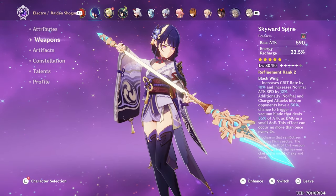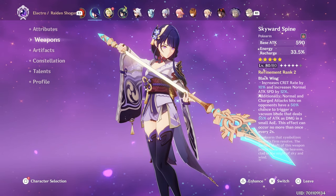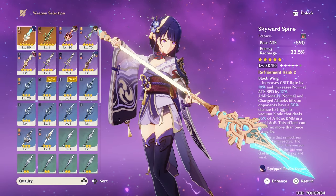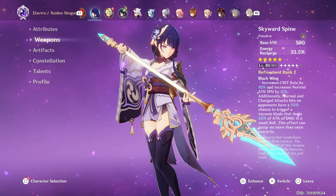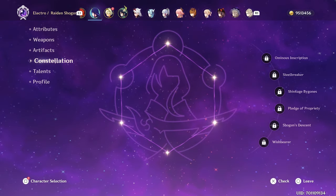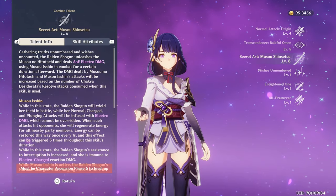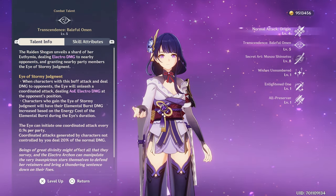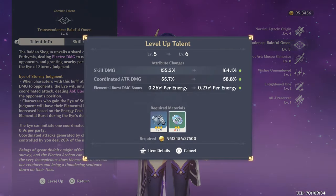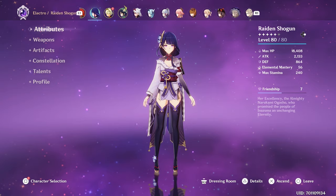For the weapon, we are running the Skyward Spine Refinement 2. I've never pulled for this weapon, so that tells you how lucky I am. The energy recharge is the main reason we're rocking this, and it's a 5-star so the base attack is 590. Constellation 0 — I forgot to mention earlier, but Diluc is also Constellation 0. Talents are 4-5-8 — I know, I'm disrespectful. Only the burst is at level 8 because I need the materials for Yae Miko. I'm trying to triple crown her, so Shogun can wait.